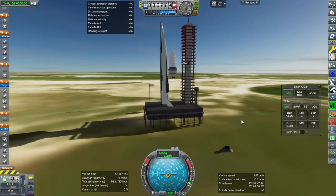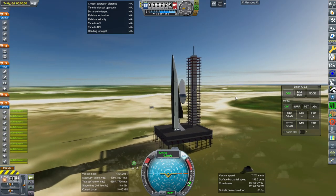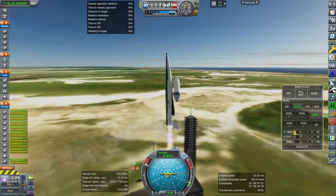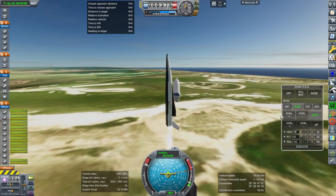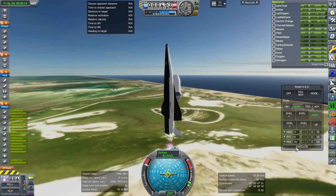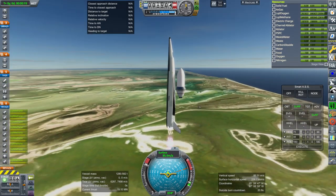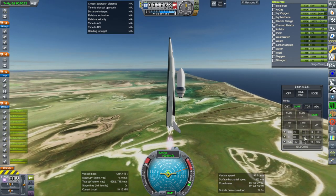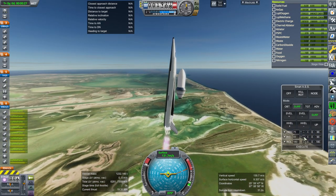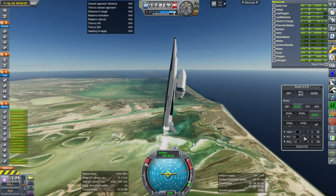This is not the thing I thought would be going wrong, but all right. SAS on, throttle up, ignition, and launch. We'll try Smart ASS instead. But with Smart ASS I had a different problem, and that was due to the balance of the payload on top. We'll see how it goes in its current position. KOS was better at keeping everything balanced, but apparently not in this install.